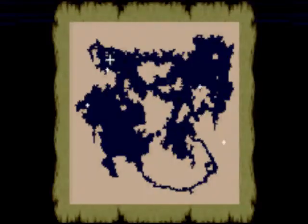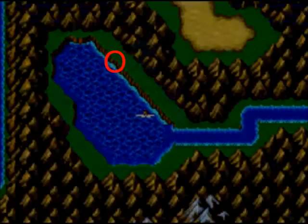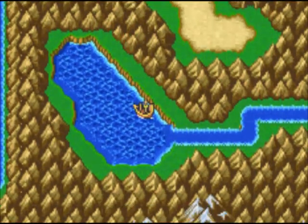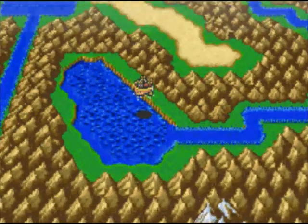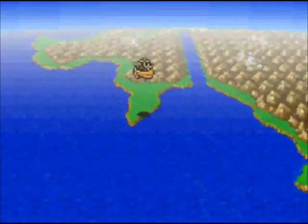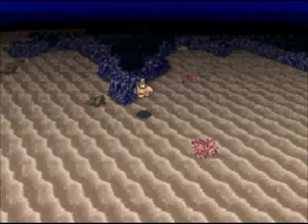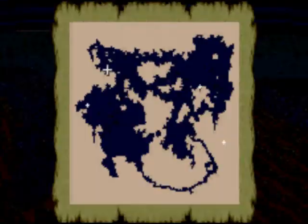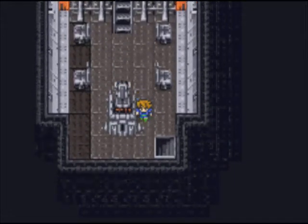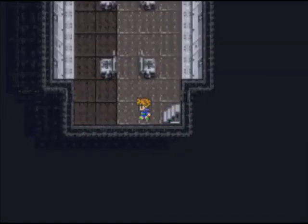Let's go to our next quest — it's Torrey Falls, in the northwest part of the map in World 3. You can always rest in your submarine for free — the inn costs a bit of gil, but here it's free.